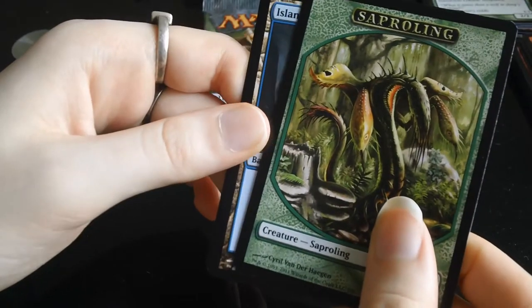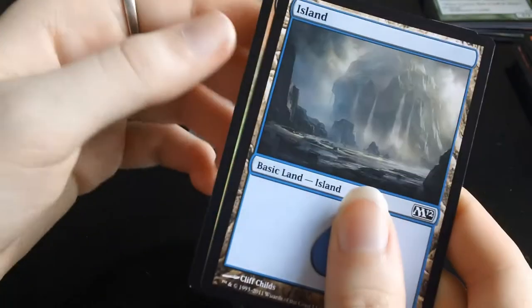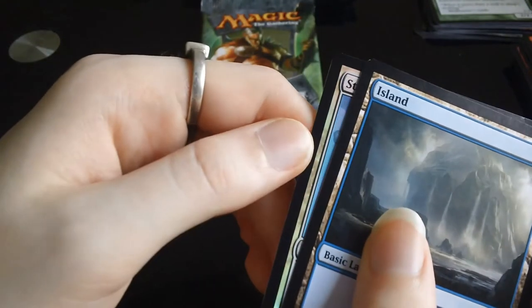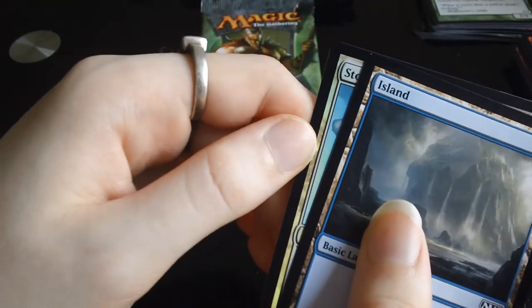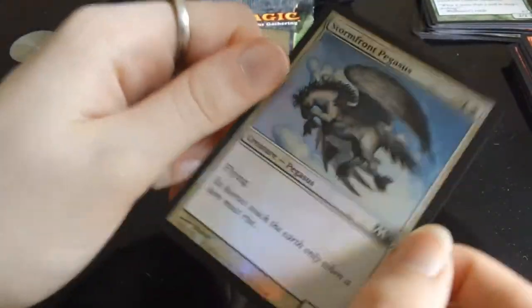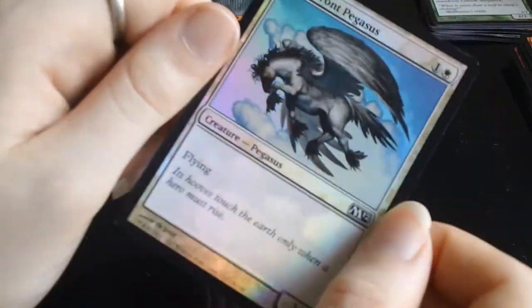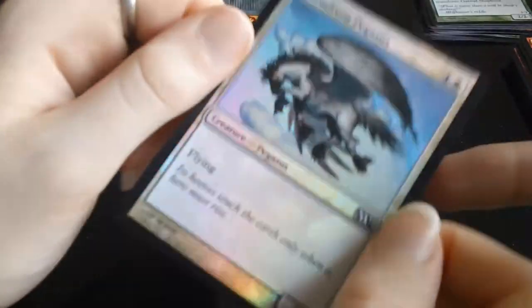We have a Saproling token and an Island — and a foil! It's a white card: Stormfront Pegasus. Foil common — not that great, but it is a foil. Good stuff, let's see if we can get another one in the last pack.